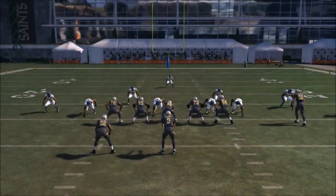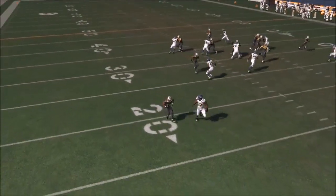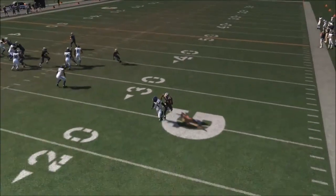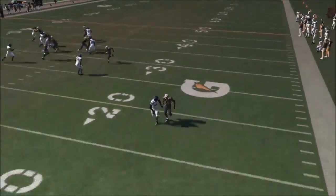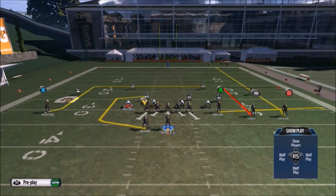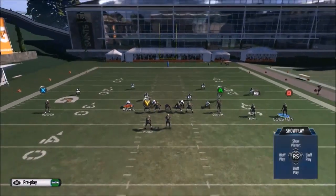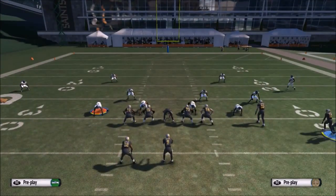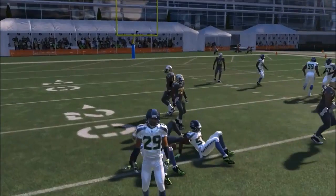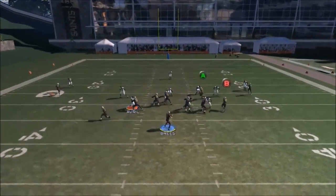This time we're motioning the B receiver over to the left instead of motioning the running back. When we motion that B receiver, he gets that separation on the in-route that we need. The X route on the left side, kind of like the Philly in-route — if it's a DB with great man-to-man coverage, he's not going to beat him every single time. But Jimmy Graham's open for the wide-open drag. If it's zone, the route kills zone, and it's also unbumpable. So if you're playing a DB that's terrible at man-to-man coverage, he's going to beat him every time.